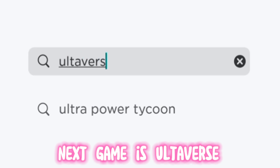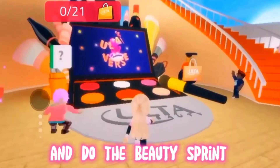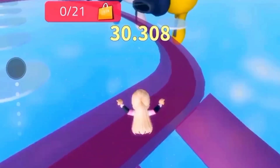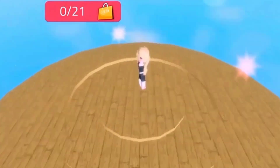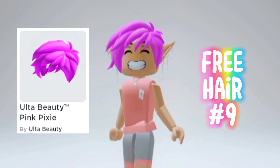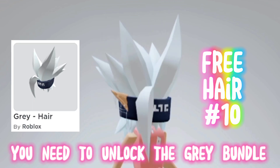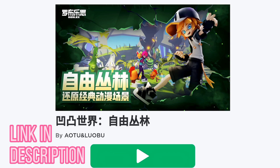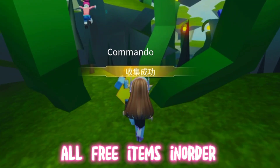The next game is Altiverse. Complete these tasks and do the beauty sprint. This is the hair you will get. To get this white hair, you need to unlock the grey bundle. Collect robots to unlock all free items in order.